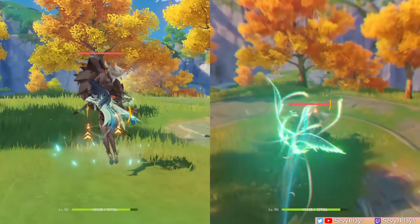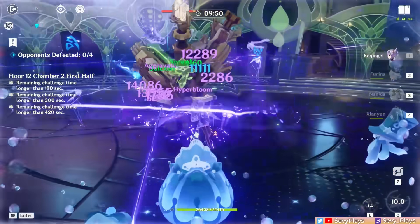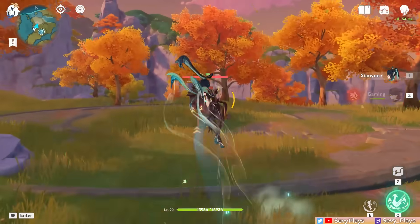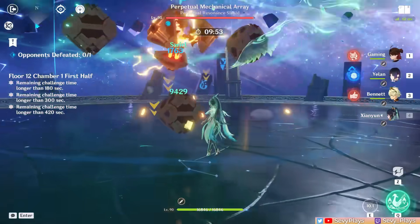Its AoE and damage also increase based on how many times she used Sky Ladder prior to plunging. When you're using her skill in battle, you do have the option to just use Sky Ladder once for a faster animation time, but it's definitely understandable if you want to see all her acrobatics, and it looks pretty cool diving into the enemy.